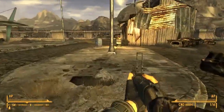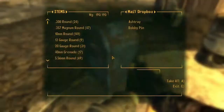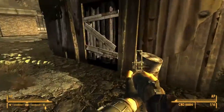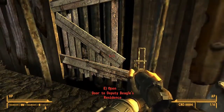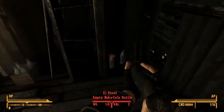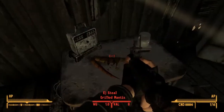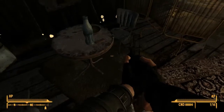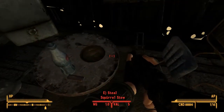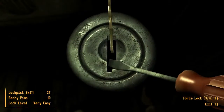What's this over here? Let's check. Another shack. Mail drop box. Bobby pin — bobby pins are good to take because they're what you use to pick locks. So those are always good. Some grilled mantis, harmonica, squirrel stew — that looks appetizing.